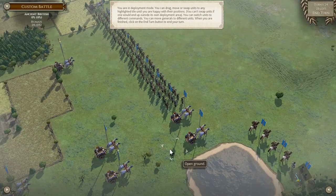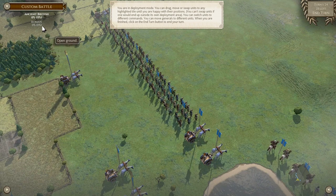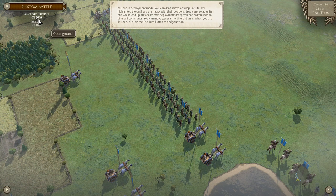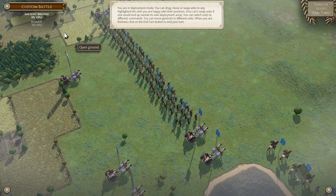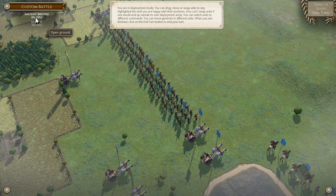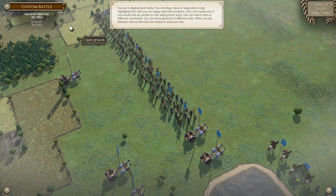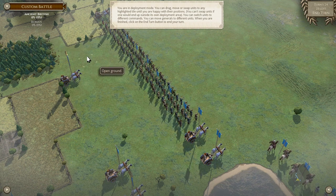Up at the top is the scoreboard. As we route Roman troops and their flag turns white and they start to flee the battlefield, we will get a percentage increase here in green showing exactly the percentage of their troops that have routed. Meanwhile, the Roman score in red will show how many of our troops the Romans have routed.